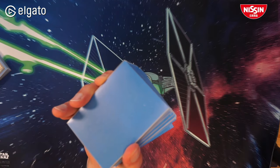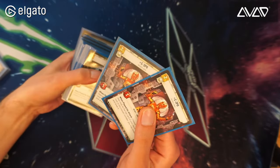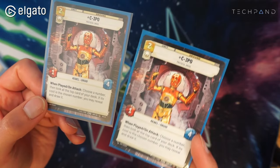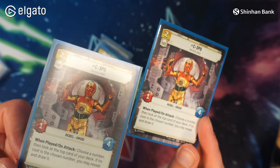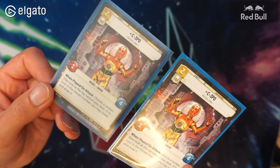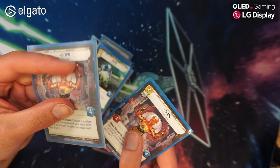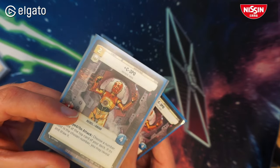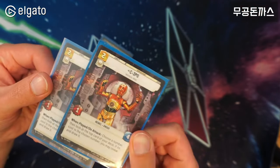Random note: I'm using Gamegenic matte double sleeves, and they look awful on camera and in real life — they literally make the cards look worse. On the right you have a normal Dragon Shield, and on the left you have a Dragon Shield inside a Gamegenic matte double sleeve — it looks awful. But when you shuffle the deck, I've never experienced anything like it; it's so nice to hold and makes shuffling so much easier.